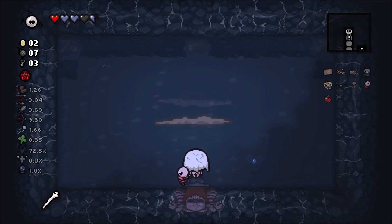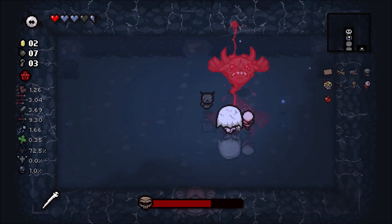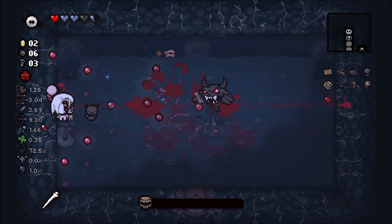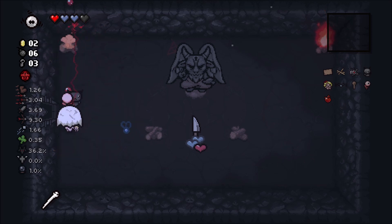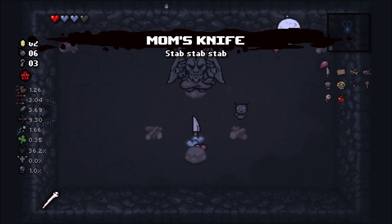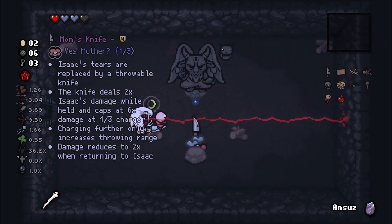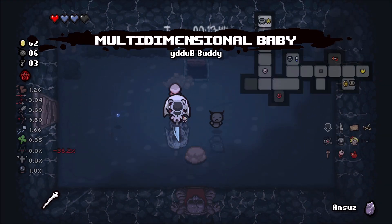We have so few bombs so I haven't been looking for a secret room or super secret room all that much. Taking the devil deal item - it's gonna be Multi-Dimensional Baby, which is good. If Dark Bum pays out with a soul heart, I would have taken Mom's Knife. The only problem is that leaves us at 1 HP and I'm not ready to go that low.